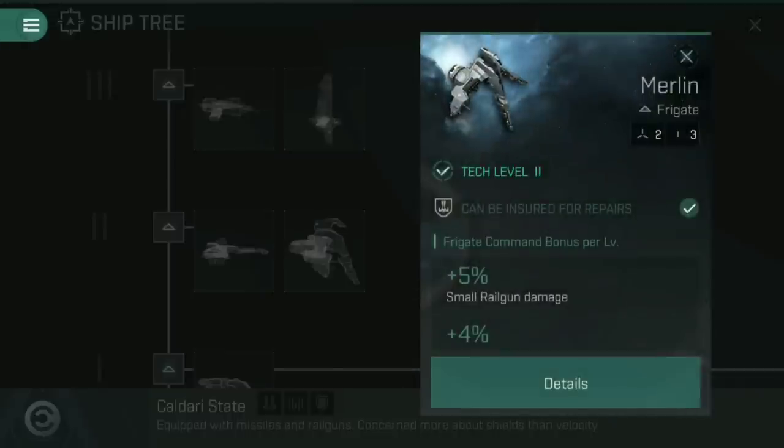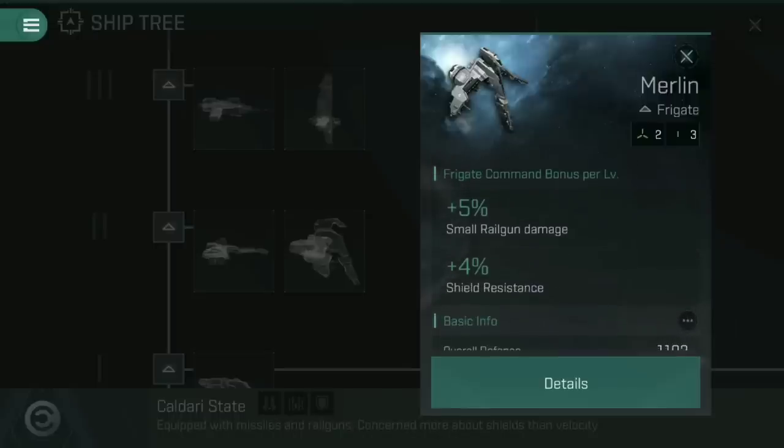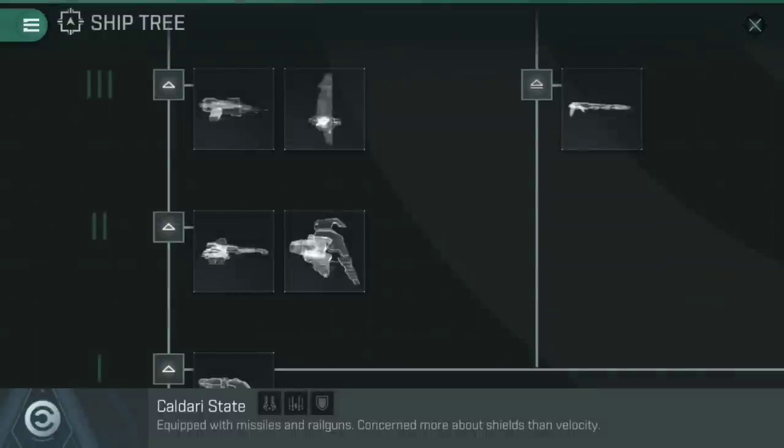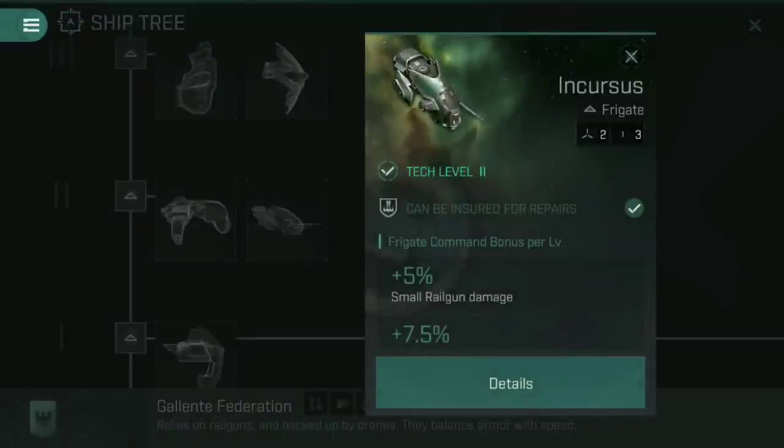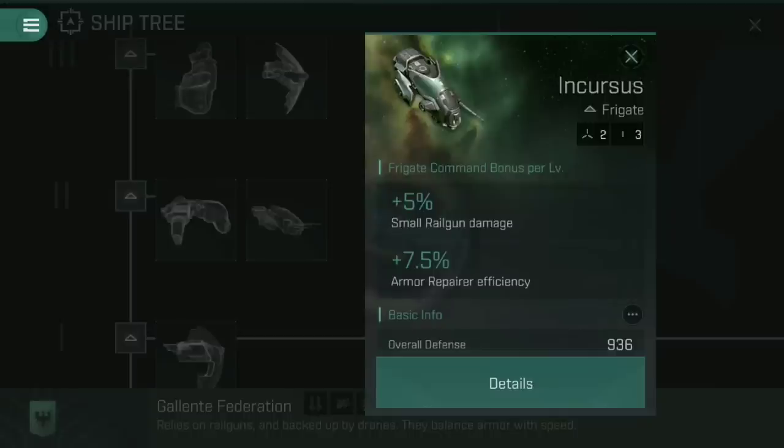At tech level two, you've probably already flown a Merlin if you are a Caldari pilot — two high slots, three low slots, can be insured for repairs, and Frigate Command is the bonus skill. For each level in Frigate Command you get 5% small railgun damage and 4% shield resistance. If we flick across to the Gallente Federation ship tree and look at the tech level two combat frigate, the Incursus — again two high slots, three low slots — it's still that same 5% small railgun damage, but this time rather than 4% shield resistance, you're getting 7.5% armor repairer efficiency. So other than the looks, the main difference is whether you go for shield or for armor.